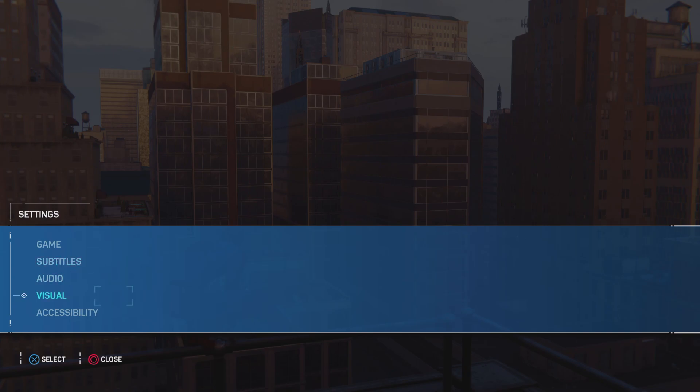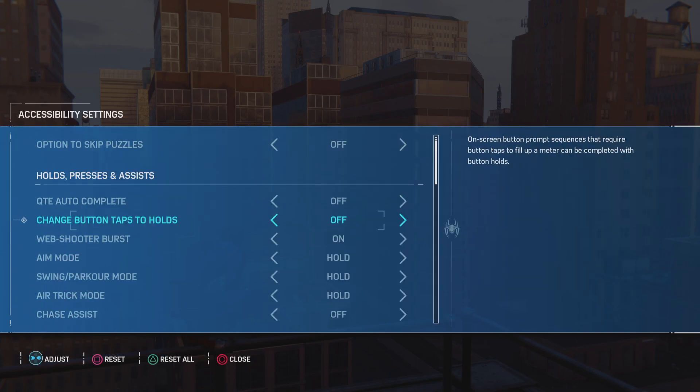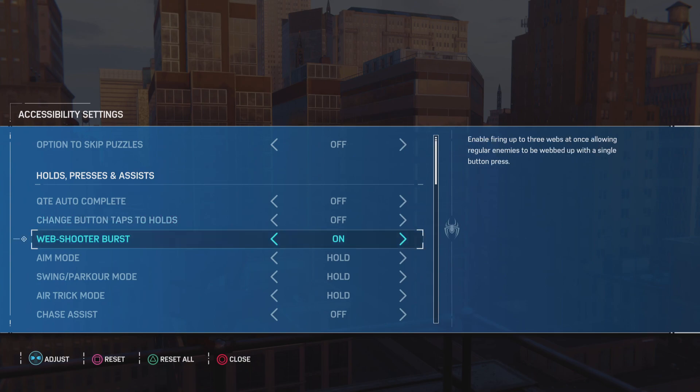So what you've got to do: go to Settings, then go to Accessibility. You can skip past other options — it says 'Web Shooter Burst.' As you can see in the description, it says 'Enable firing up to three webs at once, allowing regular enemies to be webbed up with a single button press.'